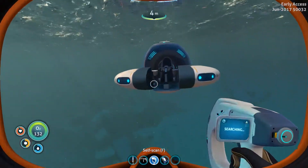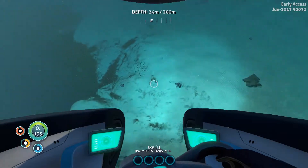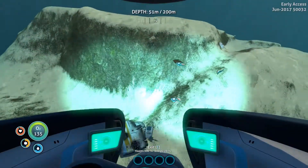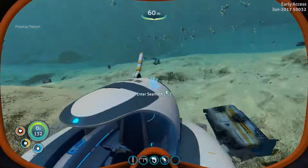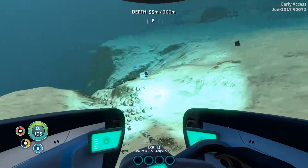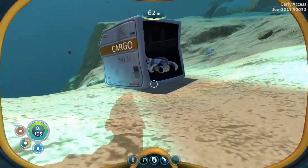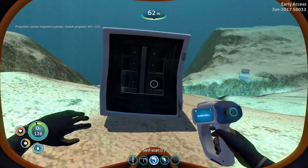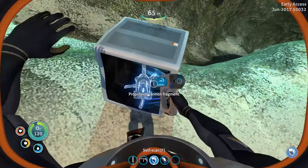Let's go and have a little nose around here. What we got down here then? I'm sure there's a reaper leviathan around here, or something like that — not that I've ever seen one, but I've watched a few YouTube videos and yeah, there seems to be a big-ass monster that appears out of nowhere around here. Lots and lots of titanium and boxes. What is that in there? Propulsion cannon fragment — scan that bad boy, one of two. I reckon there might be another one in this box over here. Propulsion cannon fragment, oh my god, we've unlocked loads of stuff in this episode!